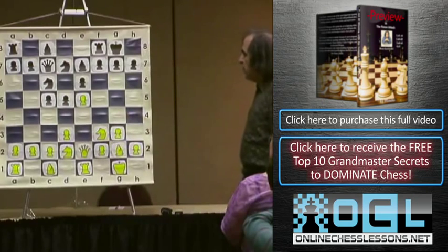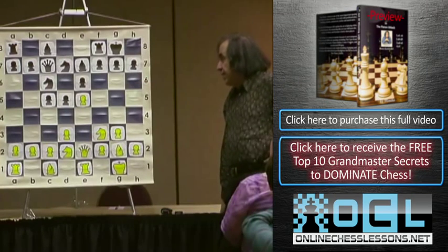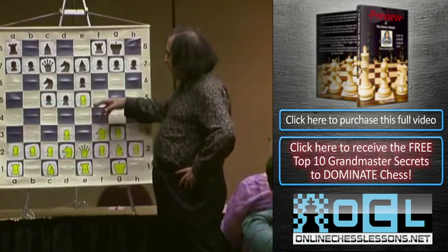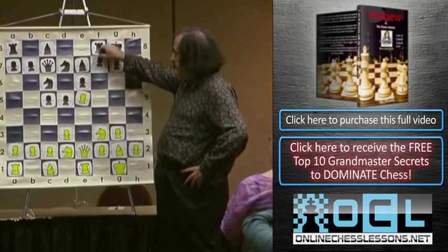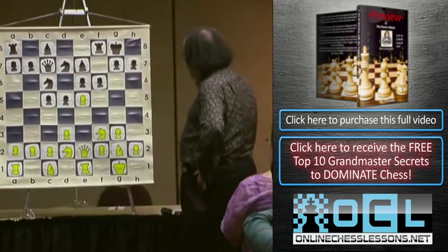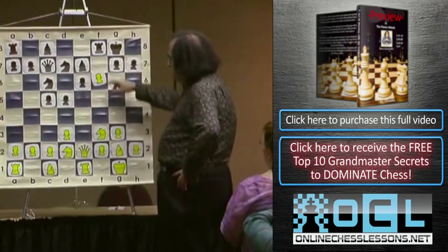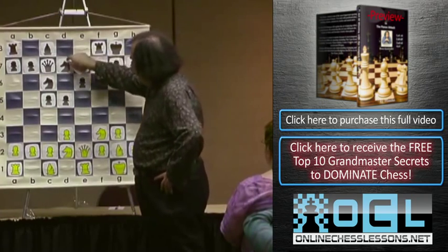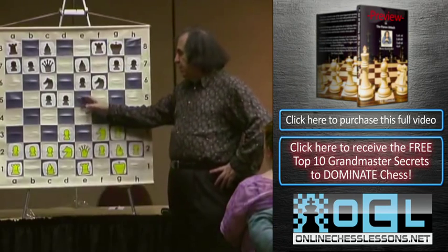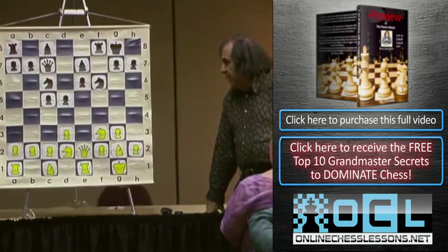At the same time, it needs some attention. If black goes queen c7, we play queen e2. How do we play this position? We have to create an attack on the king's side - you see this is very far from happening now. Black can start playing on the queen's side, or black can try to blow up the e5 square by playing f6. If black plays f6, our general plan changes - we just take.